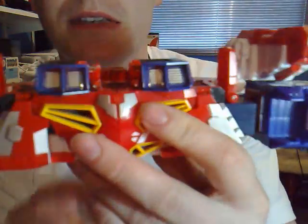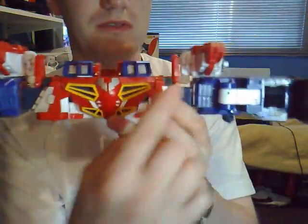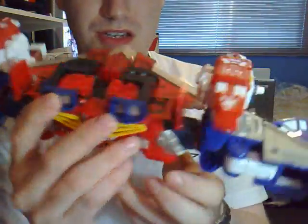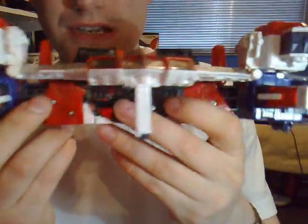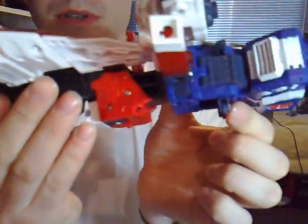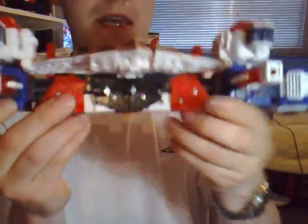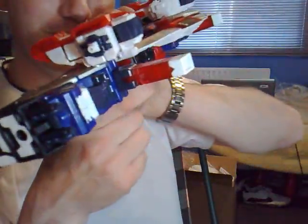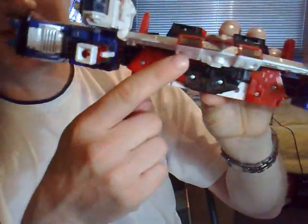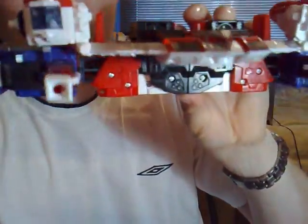Coming round to the back, this is obviously where the jet thrusters are, but he's got all this strange kibble just hanging around which is strange. Even worse, if you look at the front, this is his landing gear — he's got one there and two little wheels at the sides, and we flip them in. He's just like a right angle basically — he starts here and then there's this massive chunk all the way along here.